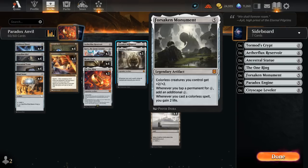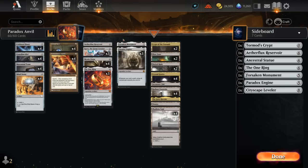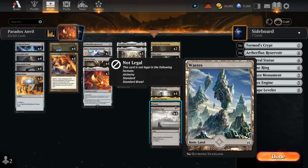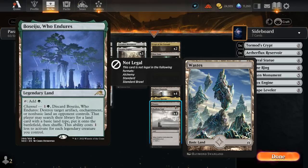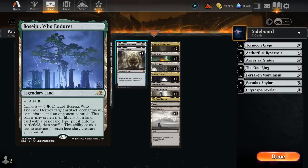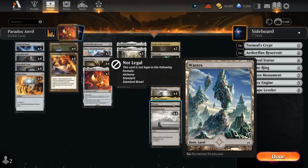Forsaken Monument is not really a necessary card in this archetype, but it is a fun payoff for being a colorless deck — it essentially doubles the mana produced by our lands and most of our artifacts, and gives our creatures plus two plus two. It also helps us gain more life to offset the One Ring or to make it easier to finish with Aetherflux Reservoir. I'm also playing one basic Wastes in the mana base alongside a lot of the life gain lands and scry lands. Wastes can be nice to search up if our opponent is playing Field of Ruin, for instance. Note that you cannot search up a Wastes if the opponent uses Boseju to blow up one of your artifacts or lands — that is the downside over playing a regular basic.